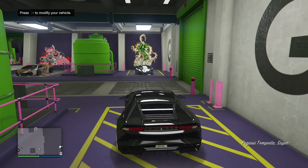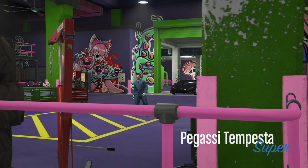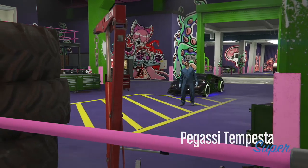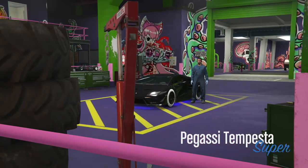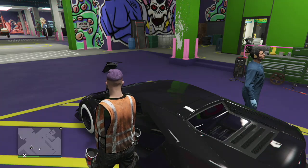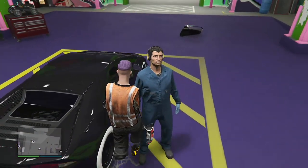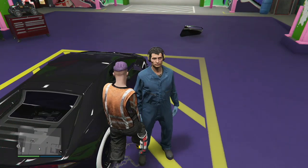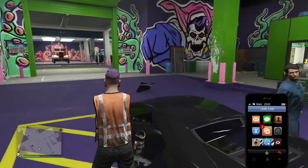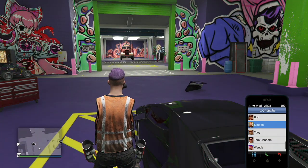Once you hop into the car, press round on the D-pad to go to modify in the workshop. Once you're loading, all you need to do is hop out of your vehicle. This time the door won't come off. Once you hop out of the vehicle, all you need to do is delete all your job requests on your phone.